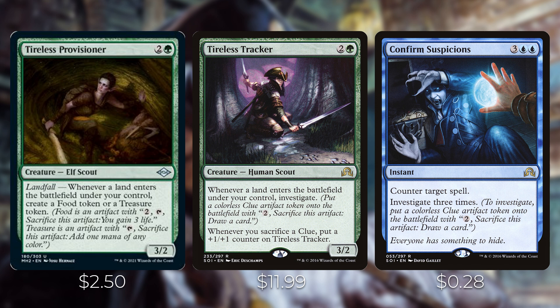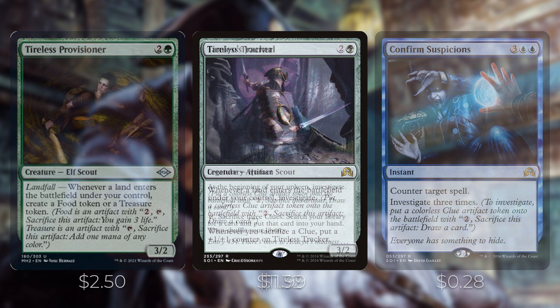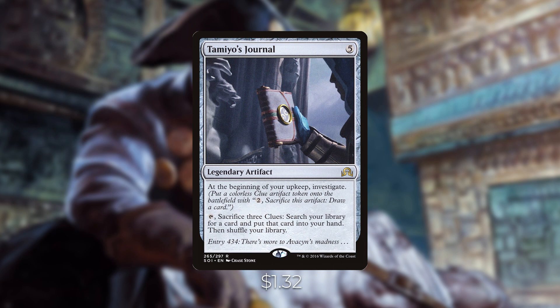Confirmed Suspicions is a five-mana counterspell — expensive, but it gives you three clue tokens when you use it, which is nice. Last but not least for this section, Tamiyo's Journal: at the beginning of your upkeep, investigate; and you can tap it and sacrifice three clues to search your library for any card and put it into your hand. It's basically a Demonic Tutor if you sacrifice three clues — really nice for finding your Panharmonicon, Academy Manufacturer, or other key pieces.